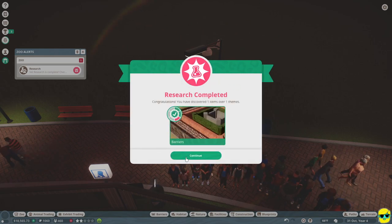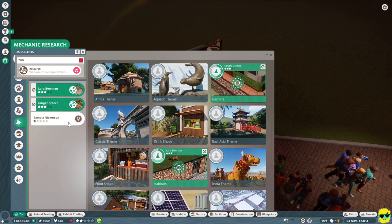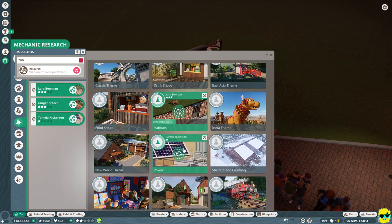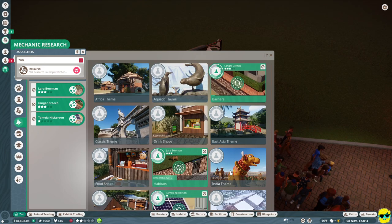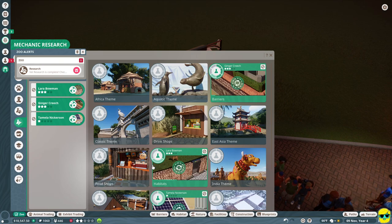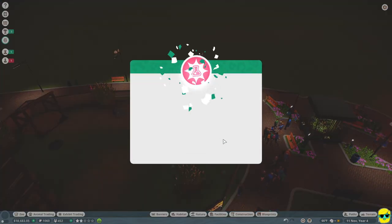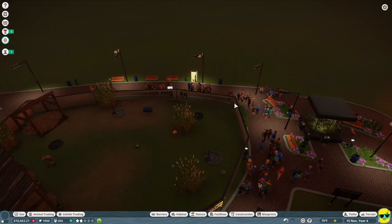We finished some research on barriers, which is awesome. We now need to install someone else to do more research - this is for mechanics. I'm going to start researching power so we can get some other power options. All this stuff is awesome because you can unlock new cosmetics for drink shops, food shops, and transport suite - once your zoo gets bigger you want trains and things. Our animal research is going great; we're researching botulism, and this is looking really good.